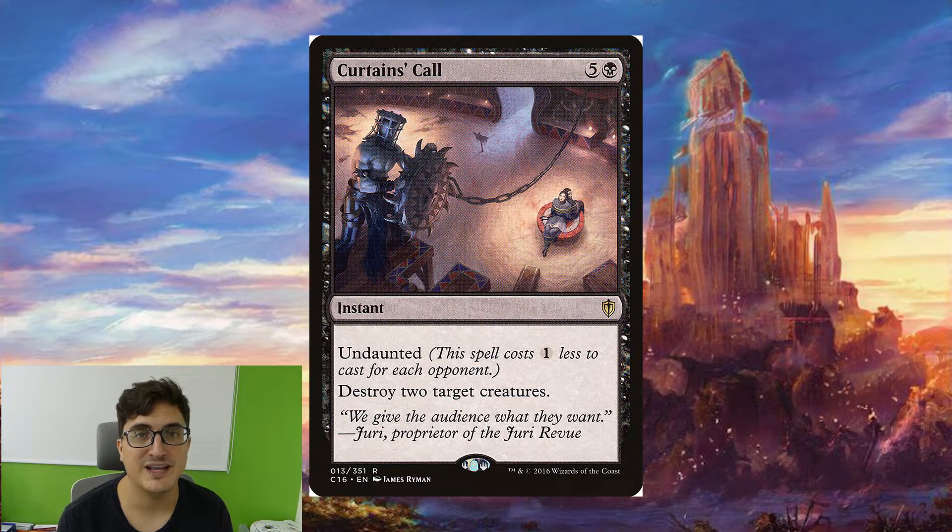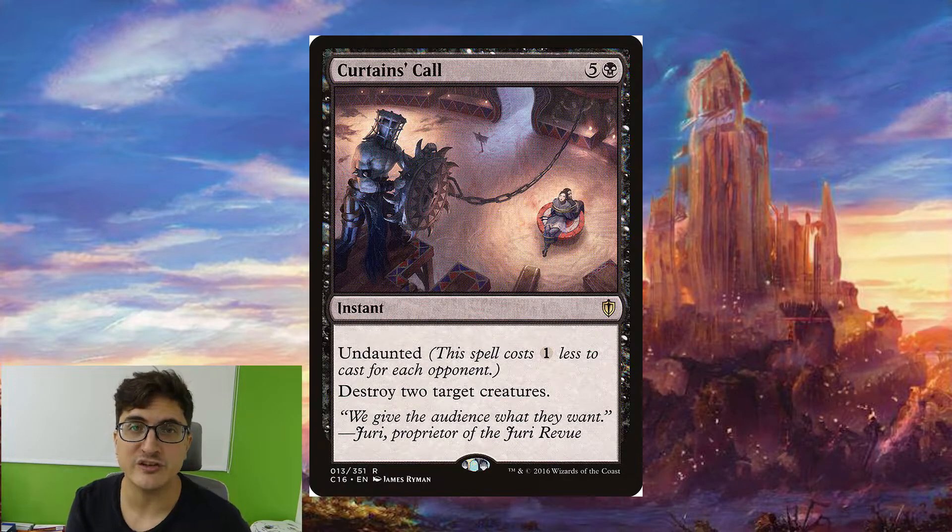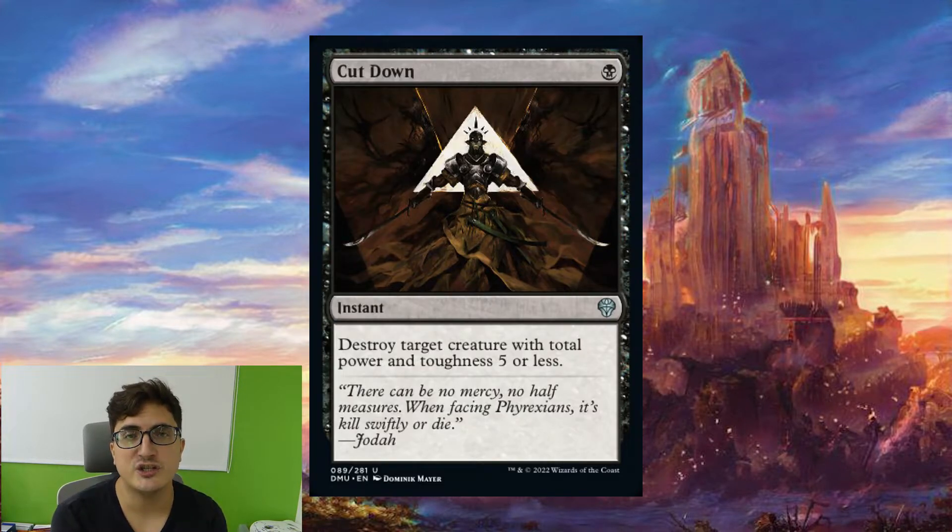Curtains Call is fantastic in a four player game. It's going to deal with two creatures for three mana. That's really good and it's going to trigger our Toshiro twice, so it's absolutely great and we can have some really big turns where we chain two of these in a row. Cutdown is an excellent new addition that's going to let us deal with a wide variety of things for only one mana. Another thing we really want in this deck is very cheap cards because that lets us play the cards from our graveyard and have enough mana to do both.